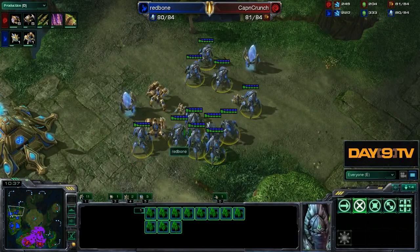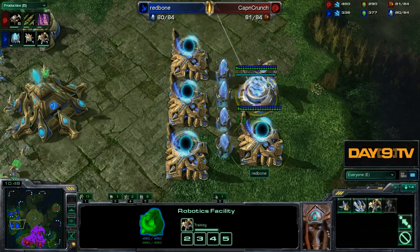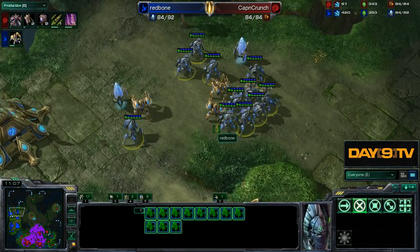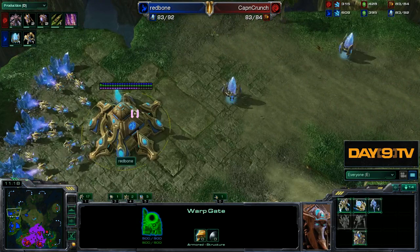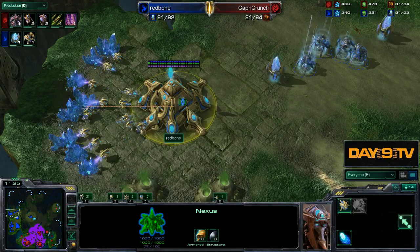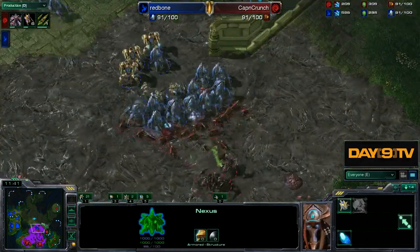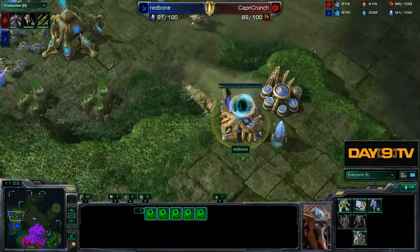Redbone is a little bit behind on immortal production compared to that brilliant game two, where he had four immortals out by eleven minutes. But this is still a comparably sized timing push. I want to focus a lot on the after, because the early part has been so good. However, after we start the push we're not making probes — not macroing, not using the robotics facility.